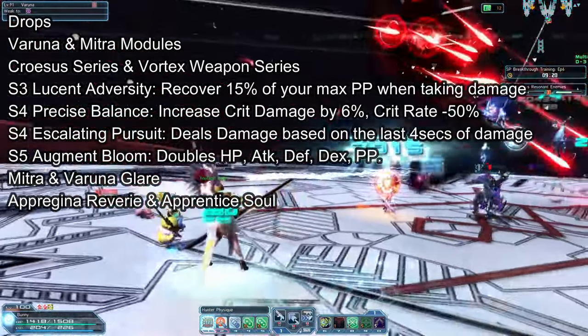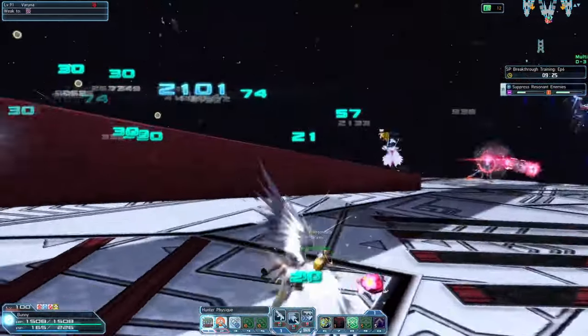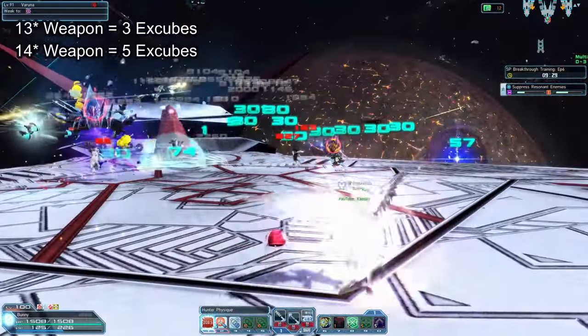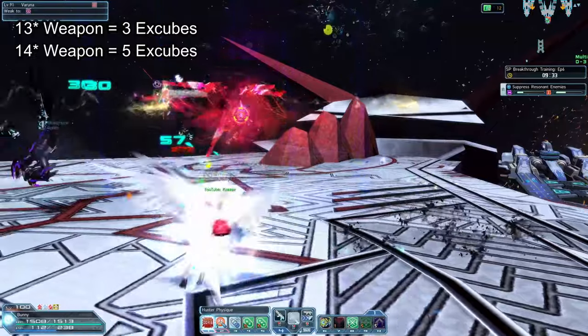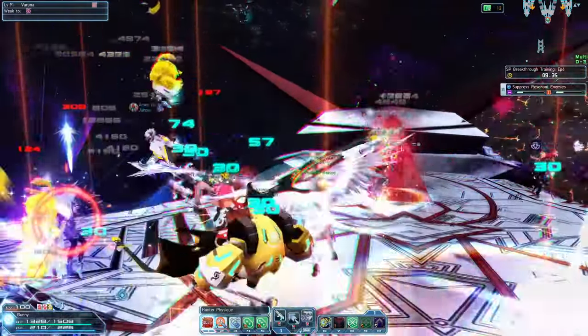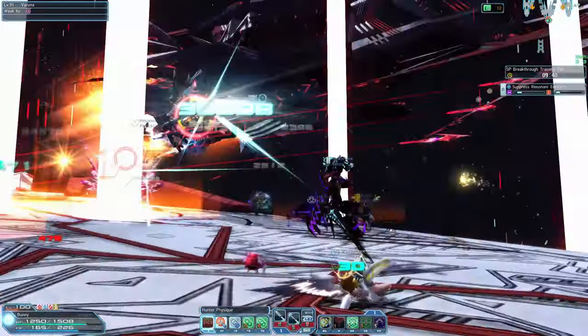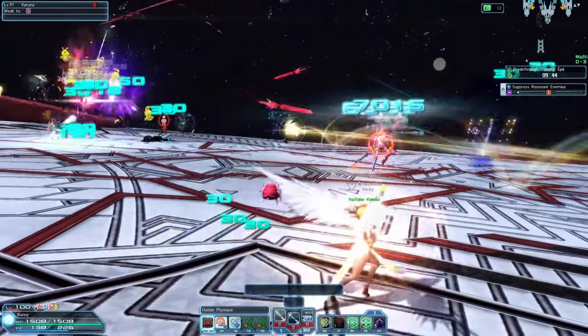There's also Mitra and Varuna Glare, Afroginna Reverie, and Appleton Soul. On top of that it gives you plenty of 13 to 14 star weapons, and those can be exchanged for X Cubes — a 13 star gives you 3 X Cubes and a 14 star weapon gives you 5 X Cubes each. You're gonna need thousands of X Cubes to exchange for 40% augment aid boosters to use when Guardian Soul finally comes out, because that's only a 10% chance of success.